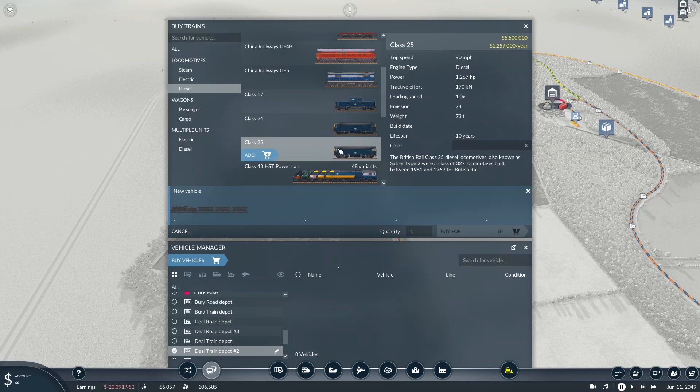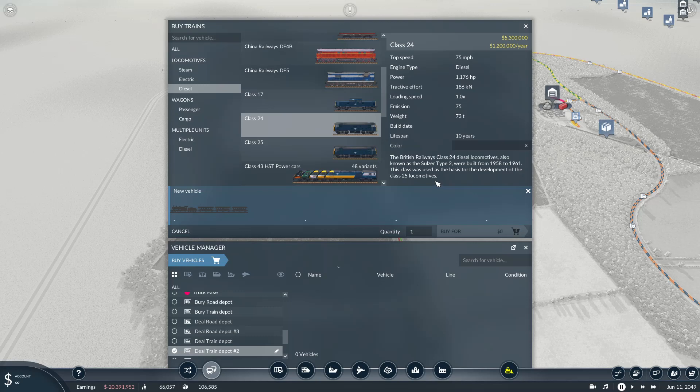The Class 25 is possibly also known as a BR/Sulzer Type 2. It's got a nice little description - the Class 24 was a development class for it. The Class 25 would be good for freight, possibly slightly underpowered for big freight, but 90 miles per hour would definitely be good for a passenger service. So there we are - three early BR diesel locomotives.